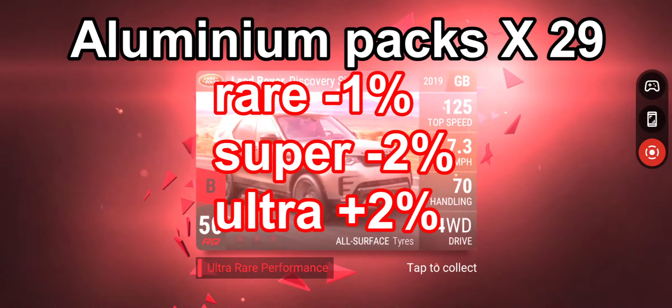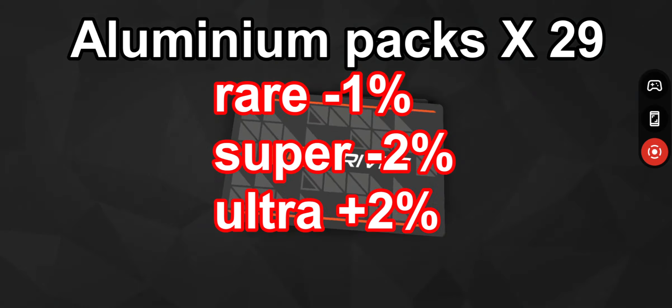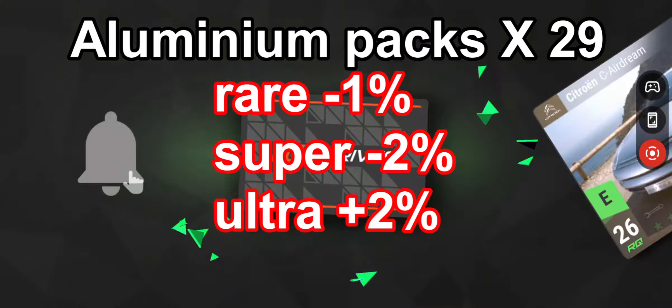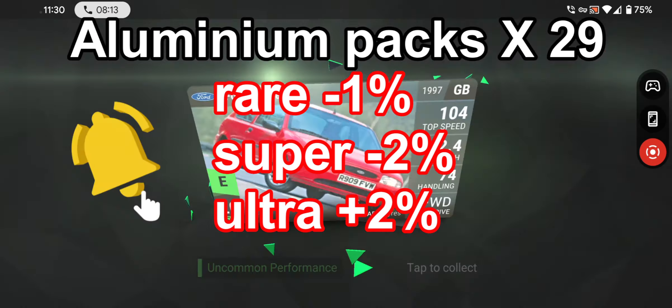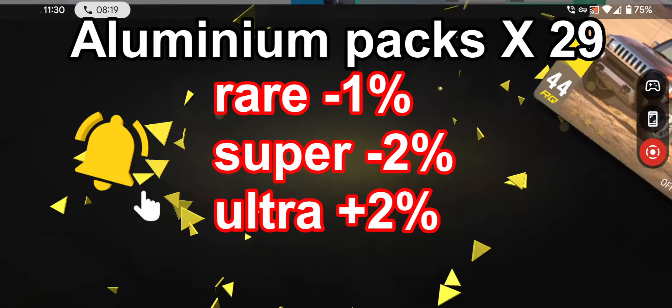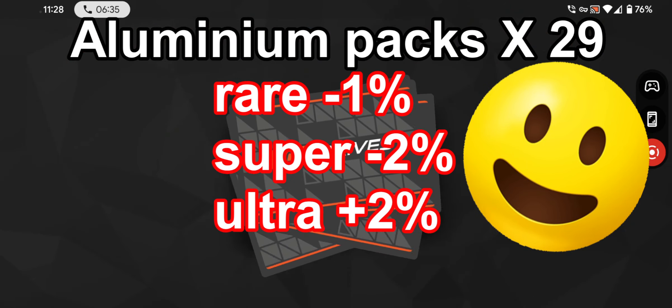Let's start the whole run with 29 of those rares with minus one percent, supers minus two percent, and ultra rares plus two percent. That's running because we don't want the rares for the lowest common denominator. Super rares, we don't mind those. Ultra rares — oh god, we want those!